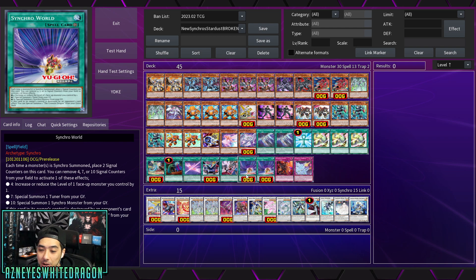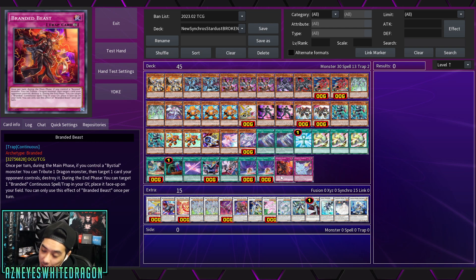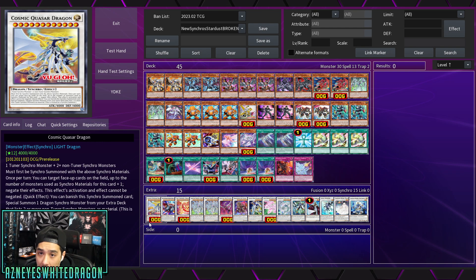Each time you synchro summon, you place two counters on Synchro World. At four, seven, or ten counters you can special summon a tuner from the graveyard or special summon a Synchro monster from the graveyard. If they destroy it, you summon a Crimson Dragon — so they're probably not going to destroy it, which makes it very powerful.